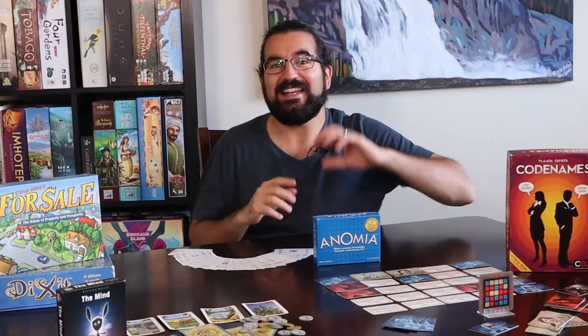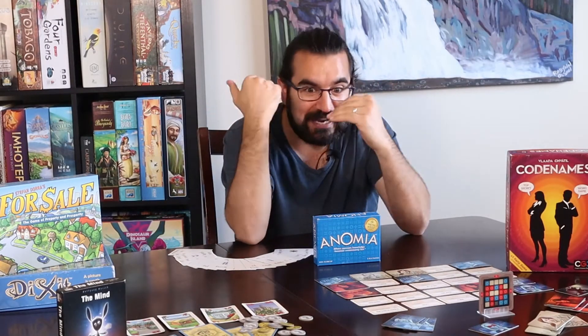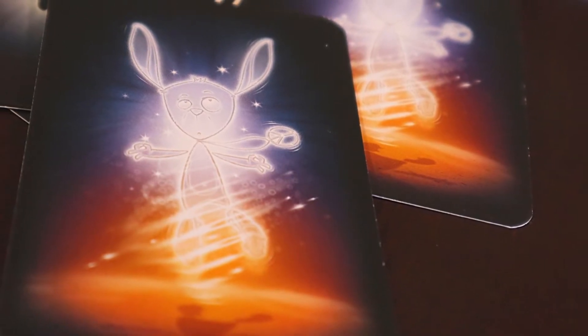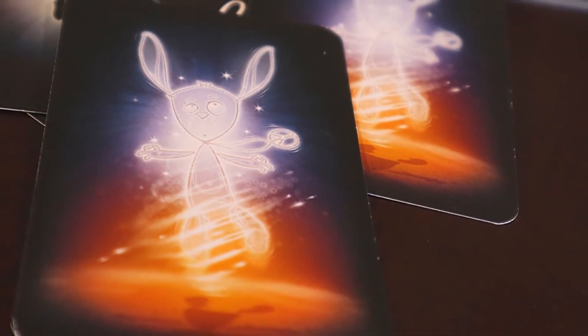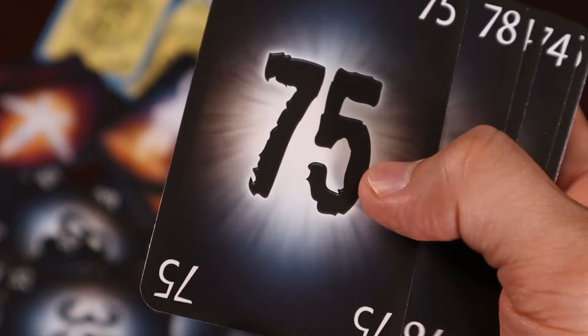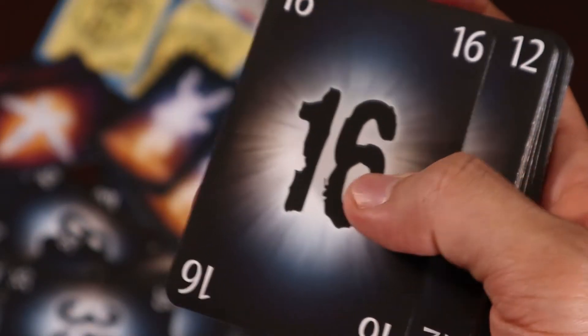Number four is The Mind. This is gangbusters — it's bananas. It's lower on the list because it only plays up to four players, though you could probably sneak in a couple more without breaking the game. The game is super simple: there's a deck of 100 cards. In the first round everyone gets dealt one card, second round two cards, third round three, and so on — all the way up, I think there are 12 rounds. It's a cooperative game where you're all working together.